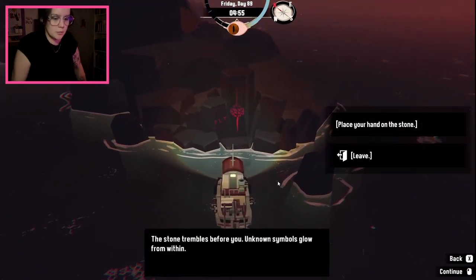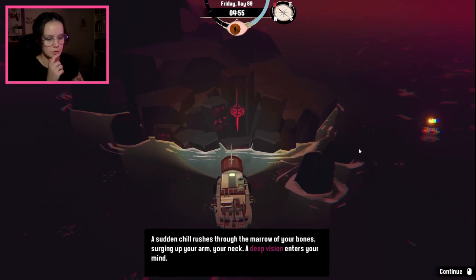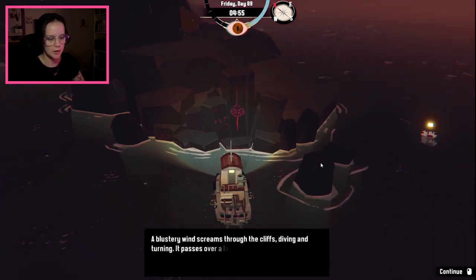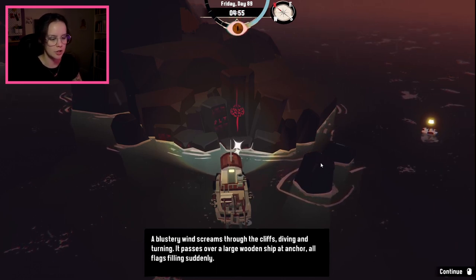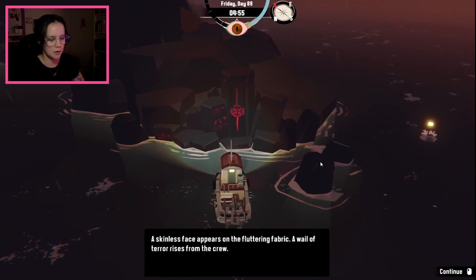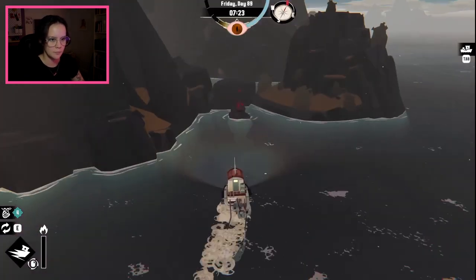The stone trembles before you. Unknown symbols glow from within. Place your hand on the stone. Are we gonna get beaten? A sudden chill rushes through the marrow of your bones, surging up your arm, your neck. A deep vision enters your mind. A blustery wind screams through the cliffs, diving and turning. It passes over a large wooden ship at anchor, all flags filling suddenly. A skinless face appears on the fluttering fabric. A wail of terror arises from the crew. Huh — so what is it? Just flavor text?